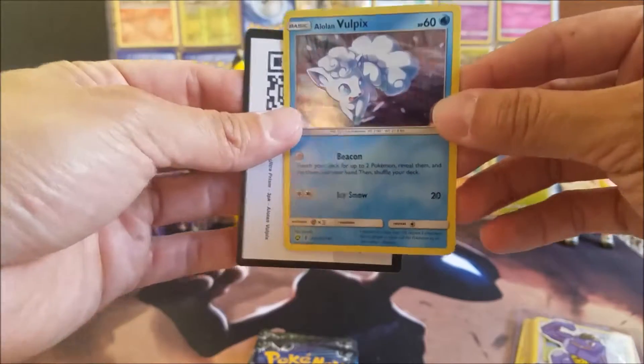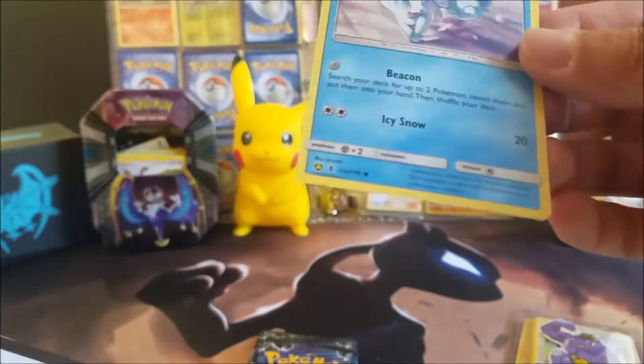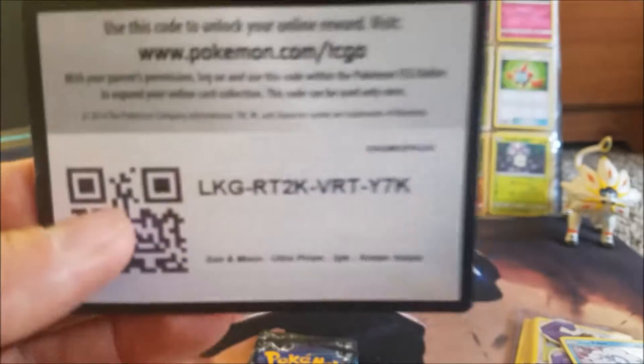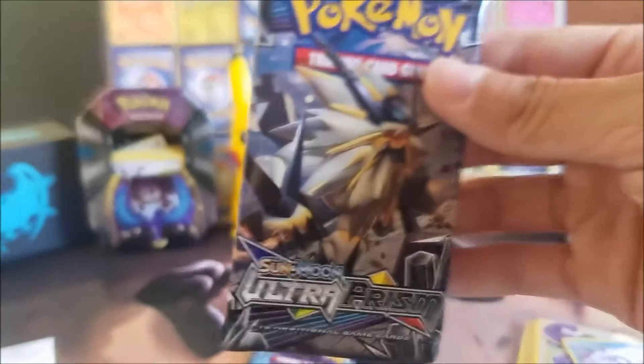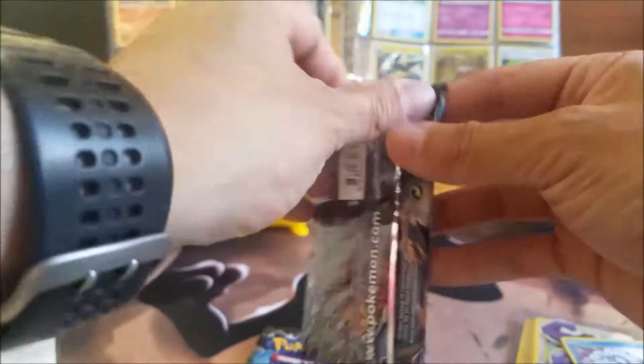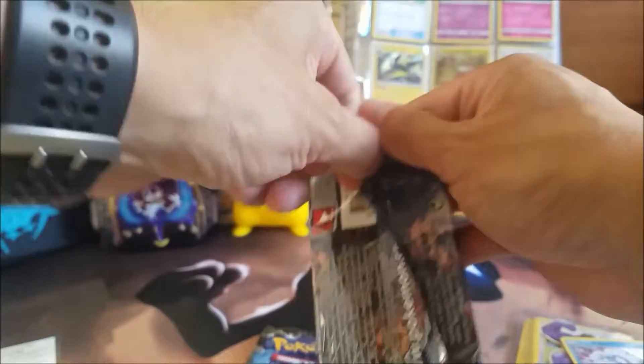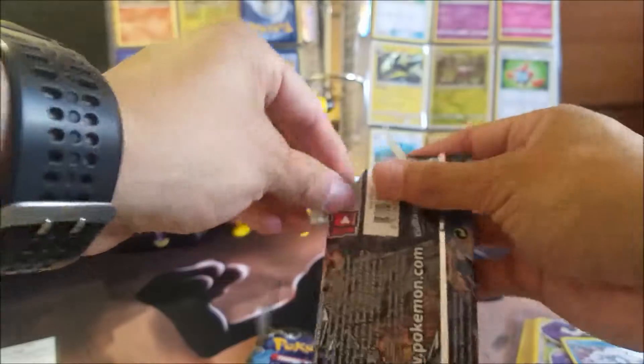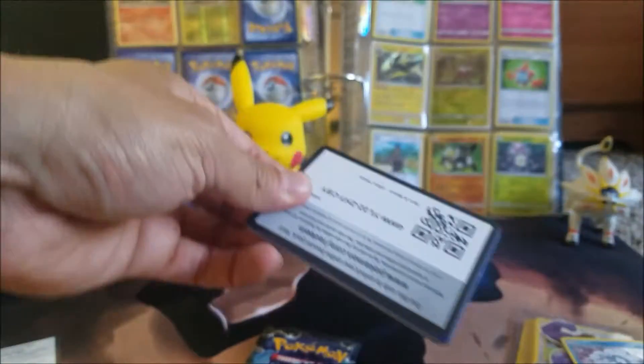Here's the giveaway — the Alolan Vulpix. This is actually an alternate art card, not a promo, and there's the code card. If you haven't checked out my booster box opening, make sure you do that — pulled some very awesome cards there. Hopefully in this search I can find that golden Galleo.